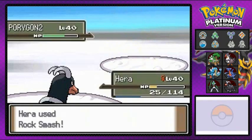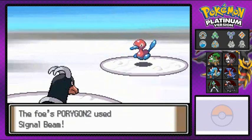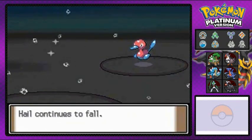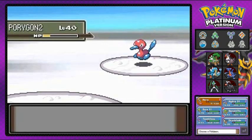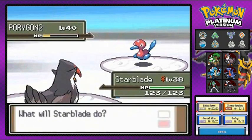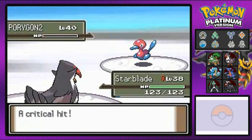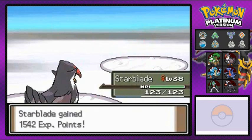Let's go with Rock Smash again. He's using more defensive moves. I forgot this guy had Signal Beam — it's like the hyper beam of bug type Pokemon. Now bringing out Starblade, since Porygon2's stats are way down. Let's go with Aerial Ace — might as well not waste Close Combat or anything like that. Porygon2 fainted! Get all that experience.